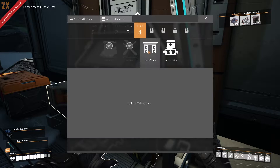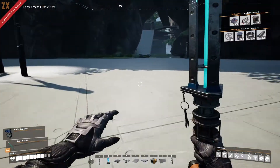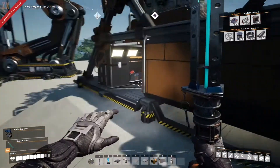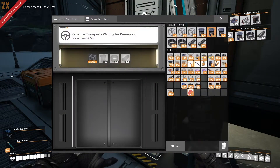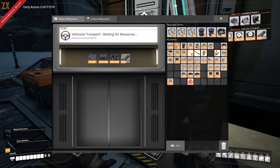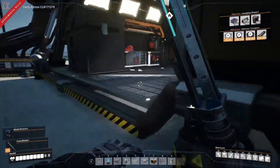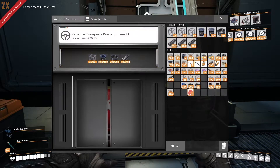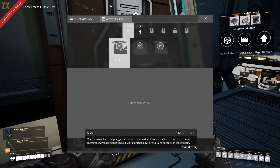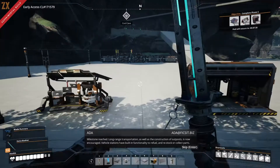Let's check out the vehicle transport tier. I need to go grab 100 rotors - I'll be right back. We're back with the rotors - this is a really cool milestone. Long Range Transportation milestone reached! Construction of outposts is now encouraged. Vehicle stations have built-in functionality to refuel, restock, or collect parts.